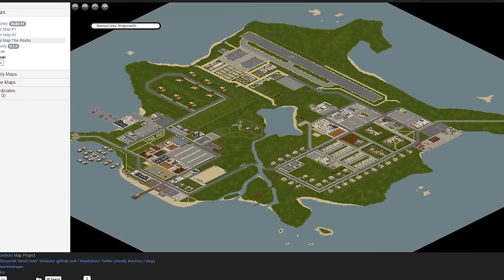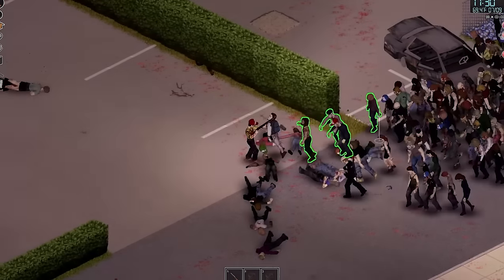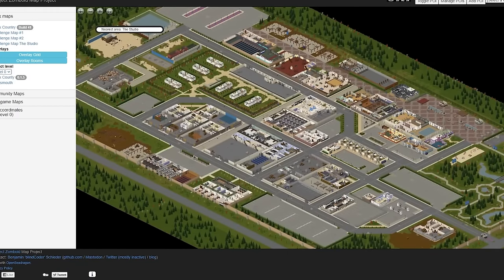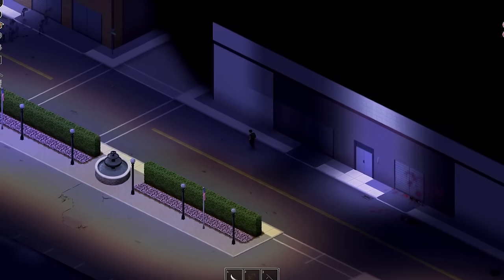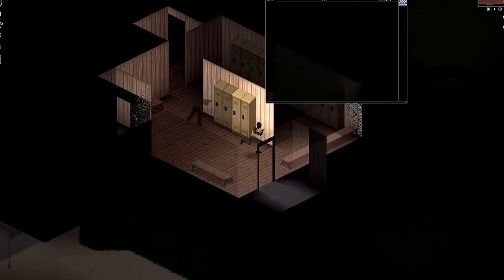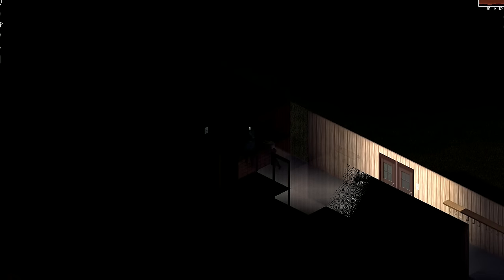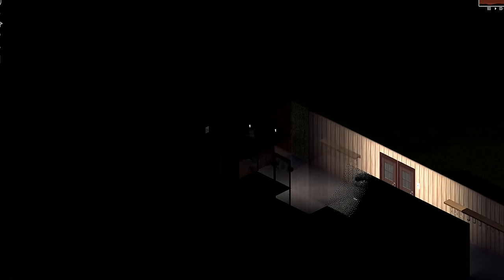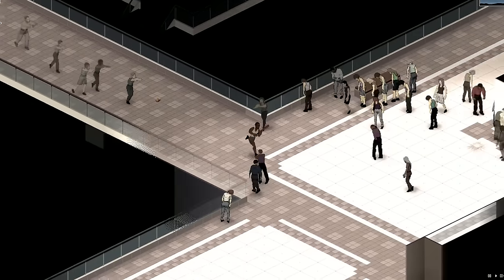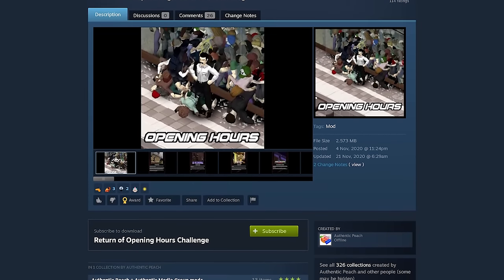There are also new challenge maps. King's Mouth is a completely new fictional resort based off the Caribbean. Another new map area is called The Studio, where you can roam a studio lot based off the Warner Bros studio in Burbank, California. Finally, there's a game mode where you spawn into the Knox Country Mall 20 minutes before it opens and have to survive an endless amount of zombies trying to break in — like Black Friday. Unfortunately this game mode has been wiped from single player, but if you're still interested, you can download the 'Return of the Opening Hours' challenge off the Steam Workshop.